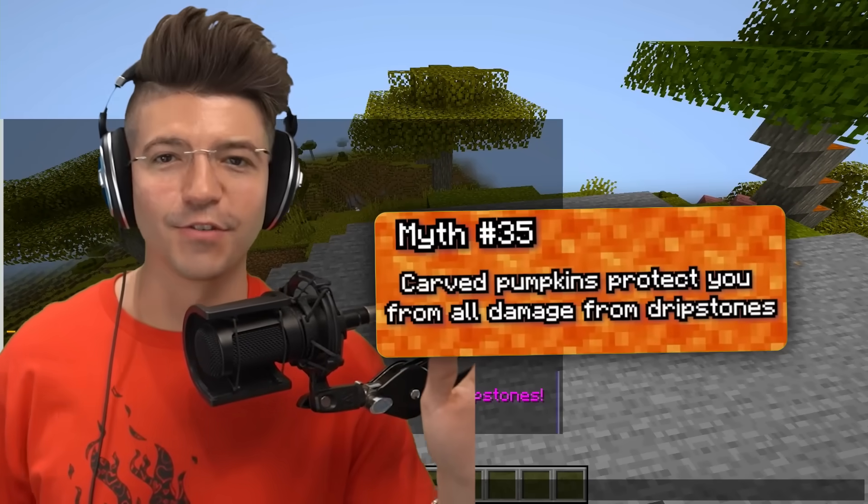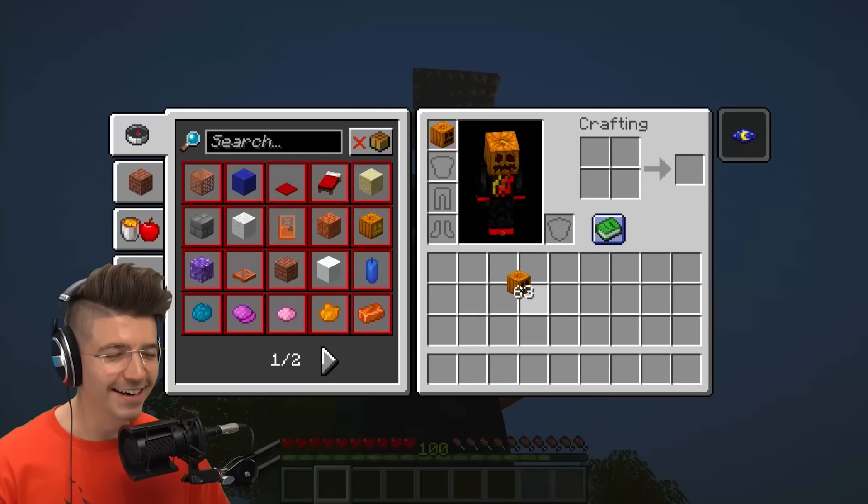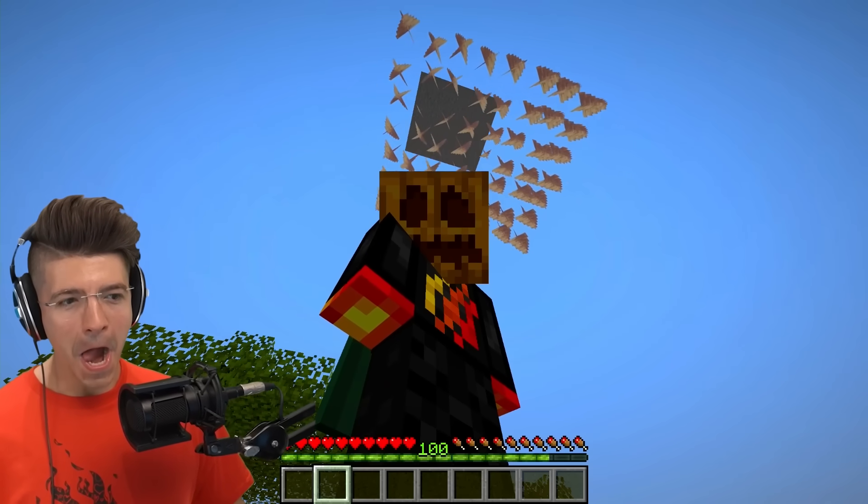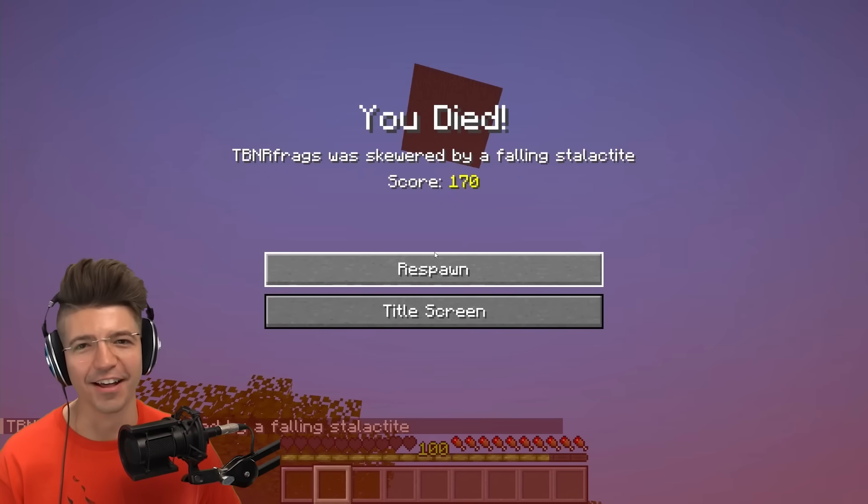Carved pumpkins protect you from all damage from dripstone. I really hope this works. Server, do your worst. Yeah, this is where I held it.